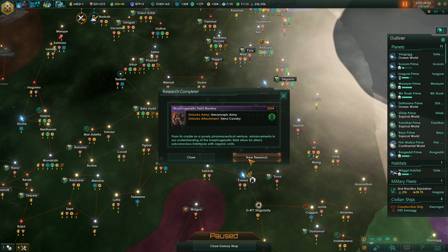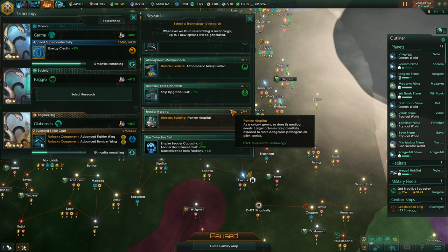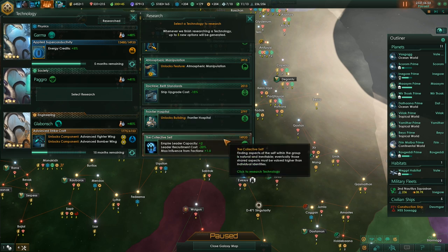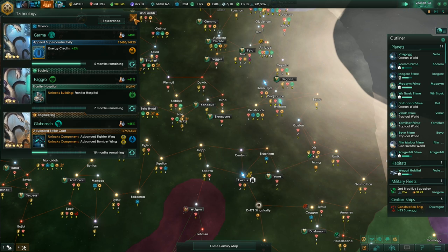And there's our new unlock — xenomorph army, that's nice. What else? Frontier hospital, that is useful. Yeah, let's unlock the frontier hospital.